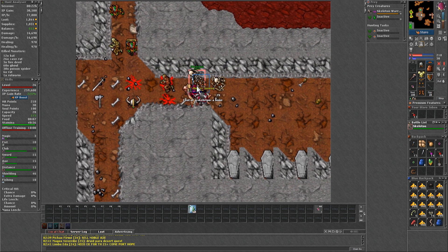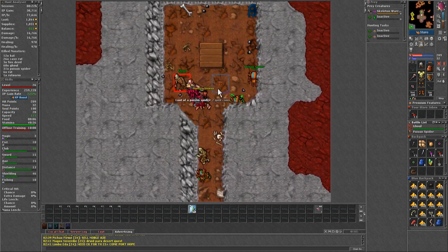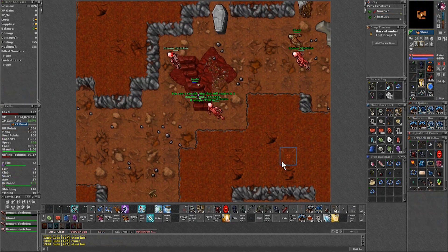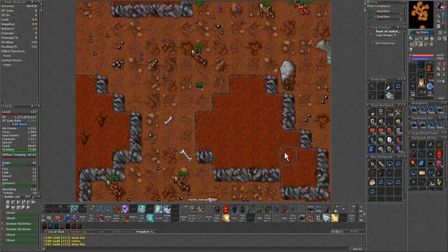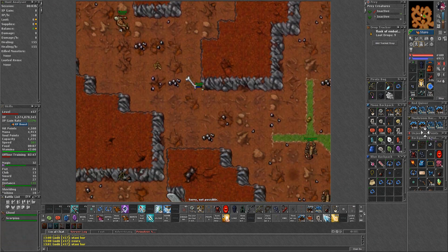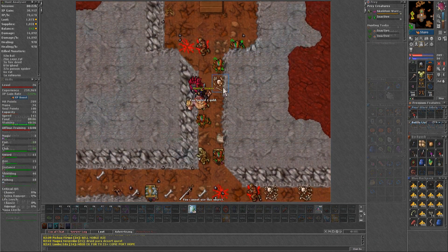If you happen to come to an old server where you can get access to stealth rings on the market, you can add the last floor of the northwest cave, as it has a decent amount of demon skeletons that do not see through the stealth. Just be aware that ghouls do see through the stealth, so kill those first.